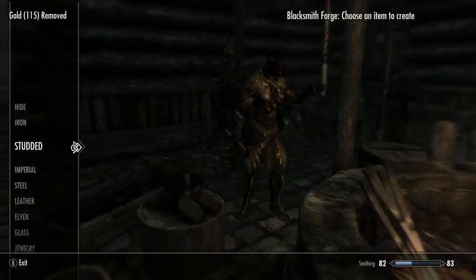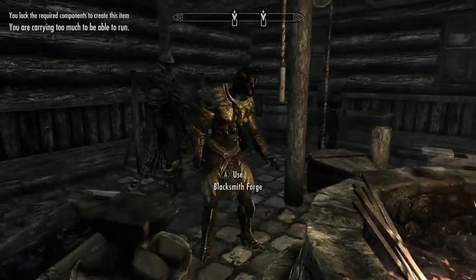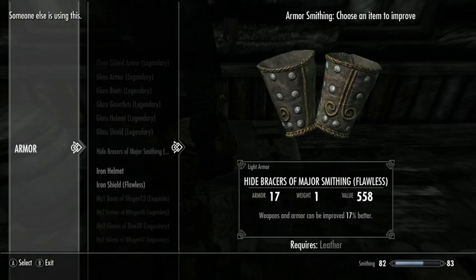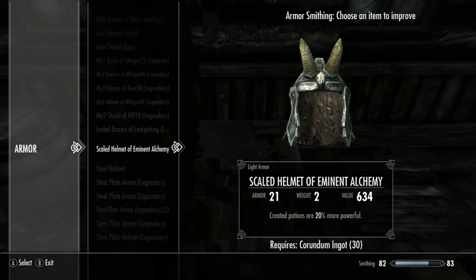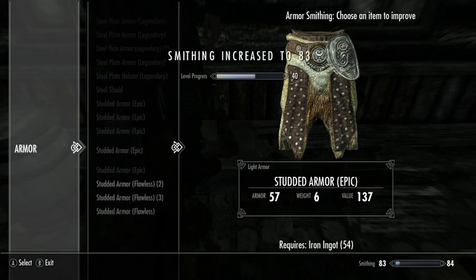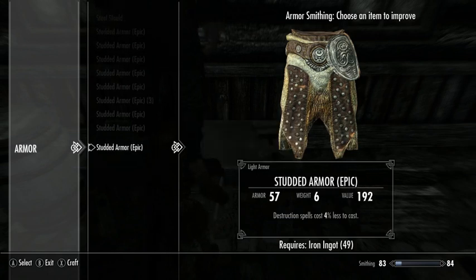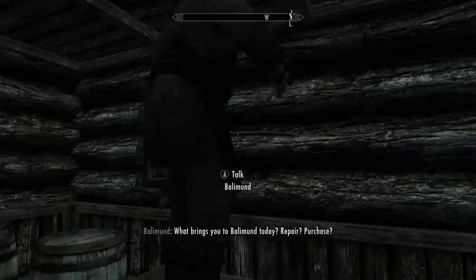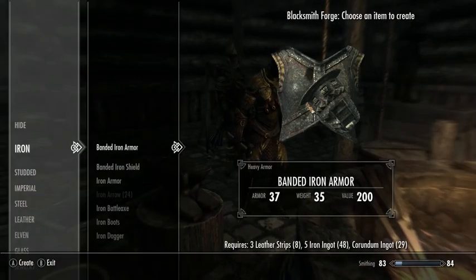It didn't open up any steel options. There are options though, let's see what improving that gets me. Somehow something landed on my head — that's ridiculous. So I'm not doing bad at leveling my smithing. That is an awkward way to smith — probably one of the most awkward ways you'll ever see.